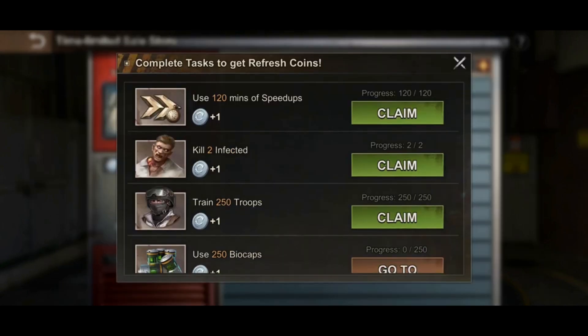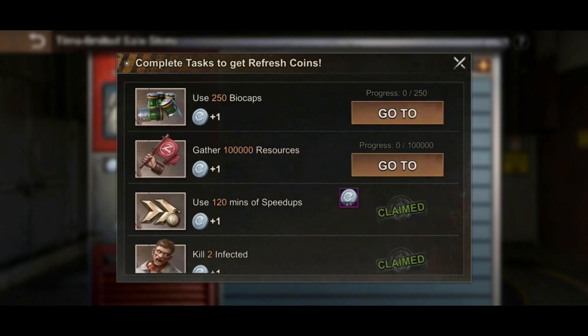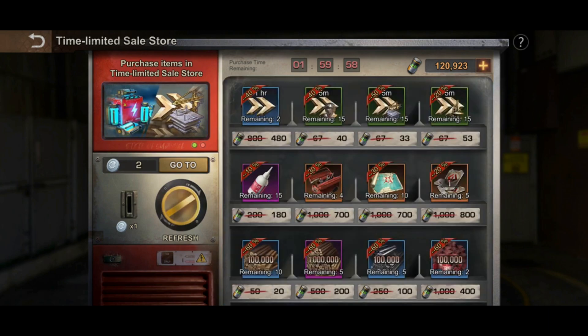Let's go here — complete tasks to get refresh points. You will have speed ups, kill infected, train troops, your speed ups as well as gather resources. That is it — it is pretty similar to the requirements for the recycling center. Now I have the refresh coins, so let's click that one.